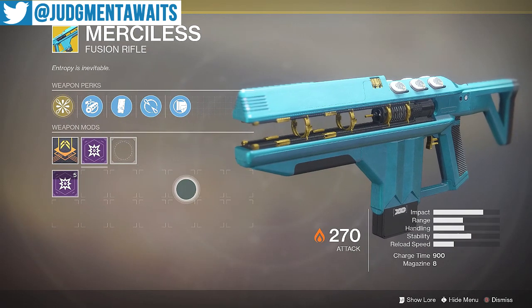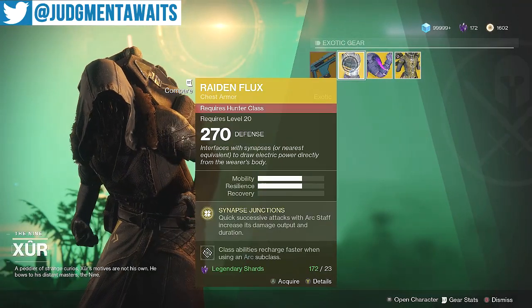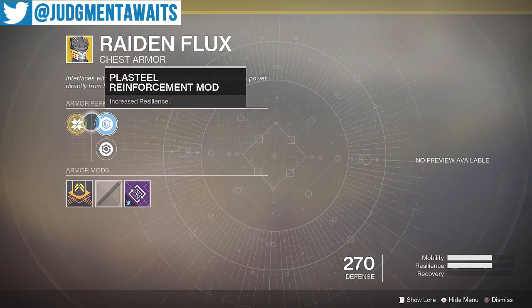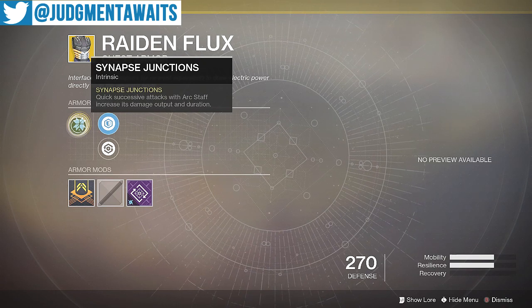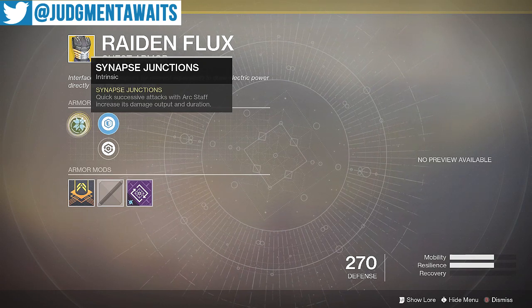Merciless has Conservative Momentum — non-lethal hits with projectiles make this weapon charge faster until its wielder gets a kill. I saw pretty much everybody in the raid using this weapon, so I highly recommend picking it up. Next up we've got the Raiden Flux, which is of course for your Hunter.